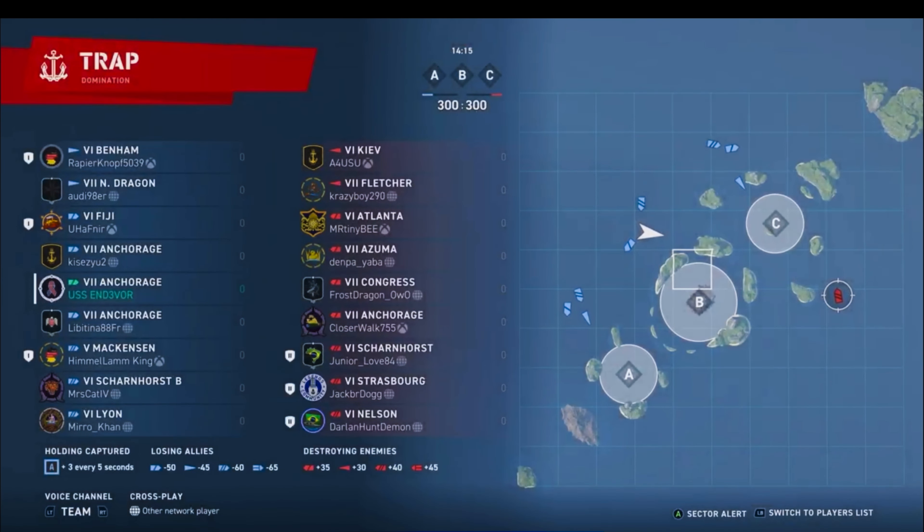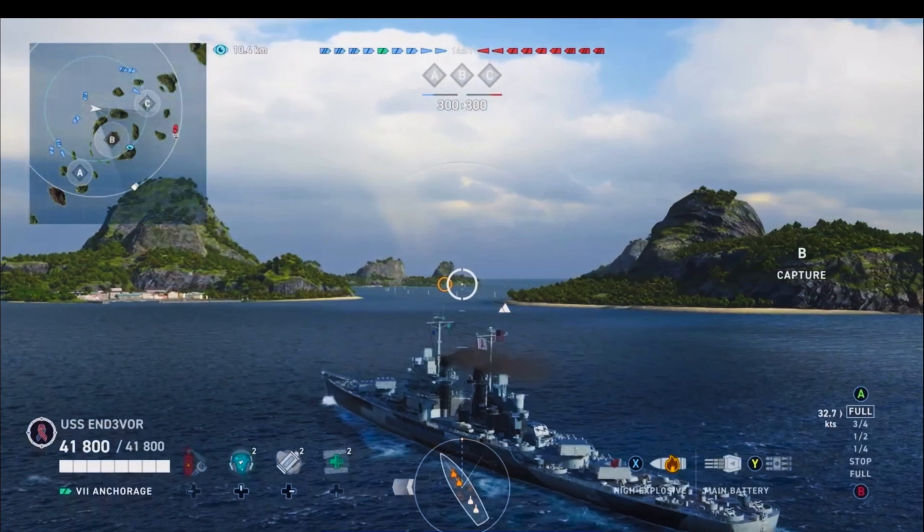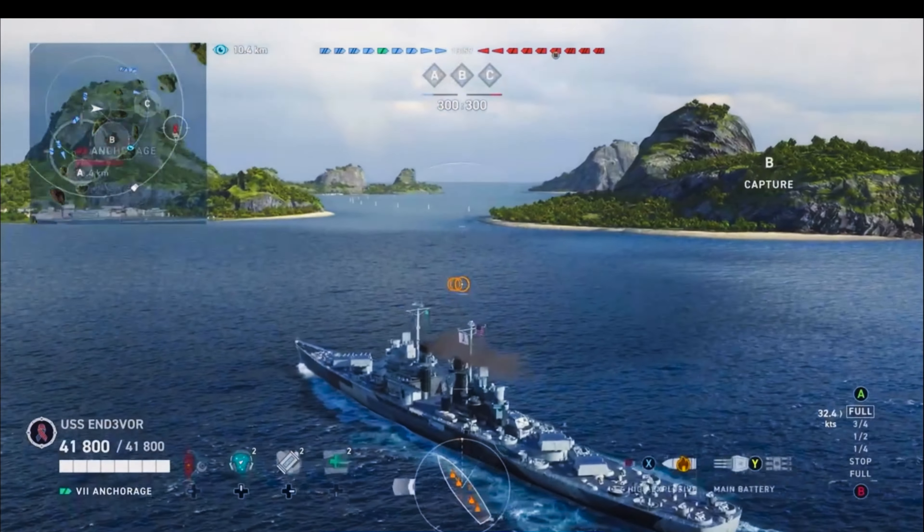So we're getting right into the action here on the map, Trap. I'm by myself, and there are four Anchorages in this game — three on our team and one on the opposing team. And there he is right there, as you can see. Domination game mode. Two destroyers per side, and none in the middle that supported me.